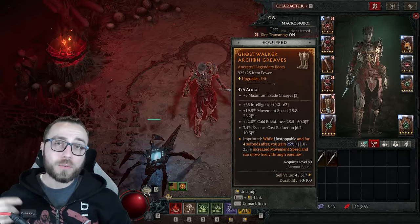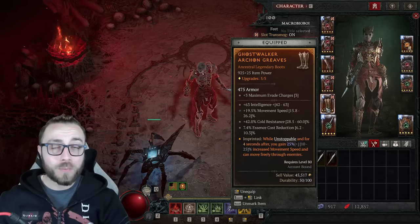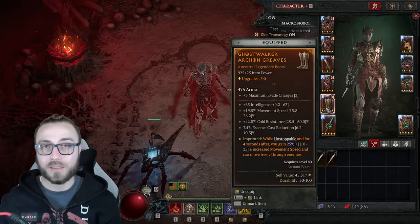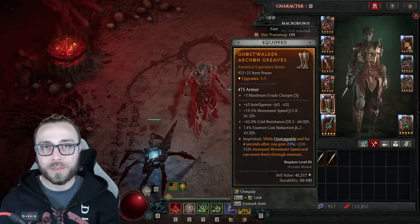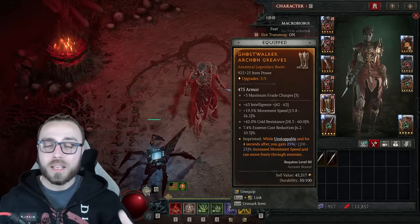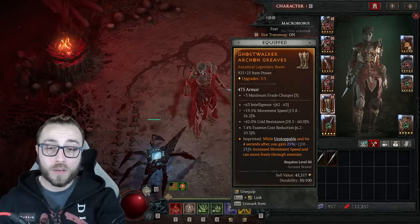For the boots, max evade charges and movement speed are the priority, along with intelligence. I like essence cost reduction so we can spam Blight without any real essence generators on the build. Then a single resistance — if you're not using Ring of Starless, you need a single resistance on other pieces to hit the cap. This is also where we're putting Ghost Walkers, so we gain 25% movement speed while in Blood Mist and for four seconds after. You could also go with ranks to Corpse Tendrils instead of essence cost reduction.